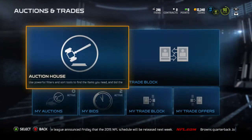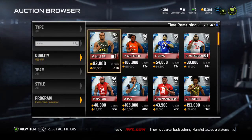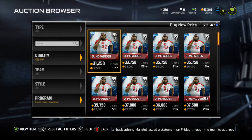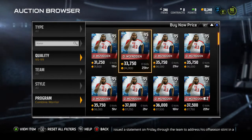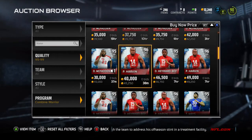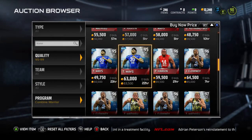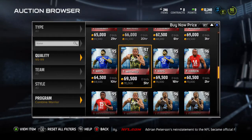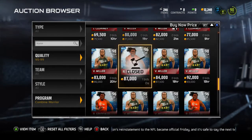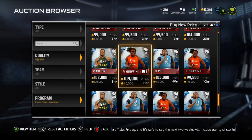Leave a comment if you have any of these Combine Warrior cards and which one you have. I had Darren McFadden — bought him for around 100k, now he's around 31k — but he's really good. I'm also looking at Percy Harvin, Matthews, and Von Miller, who are really cheap for 98 overall cards. But let's look at Desmond Trufant — here he is.